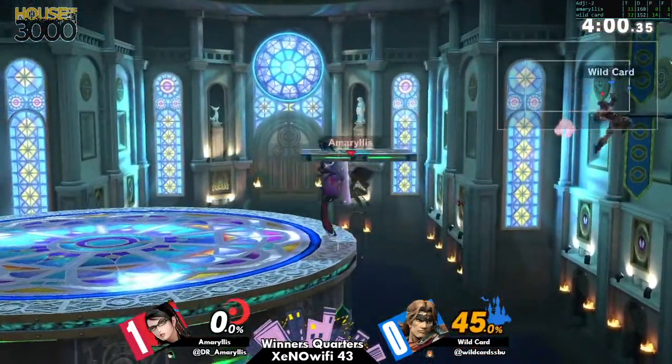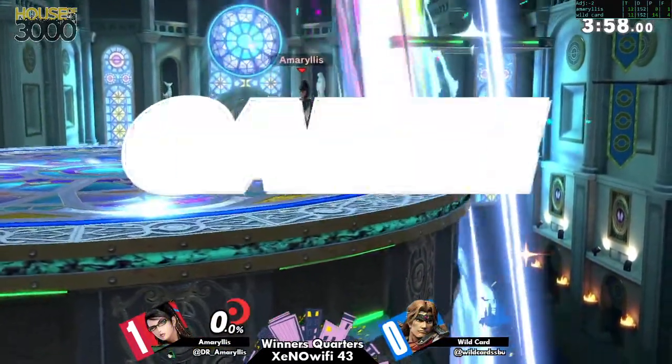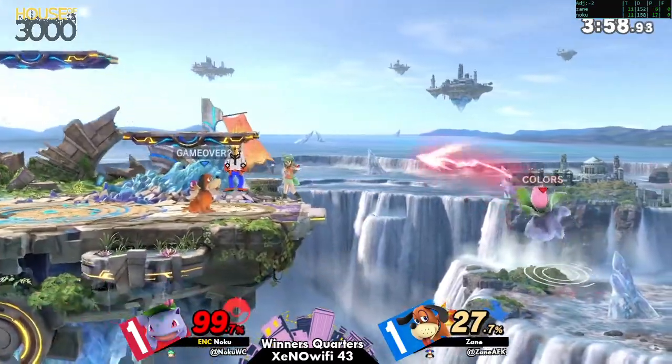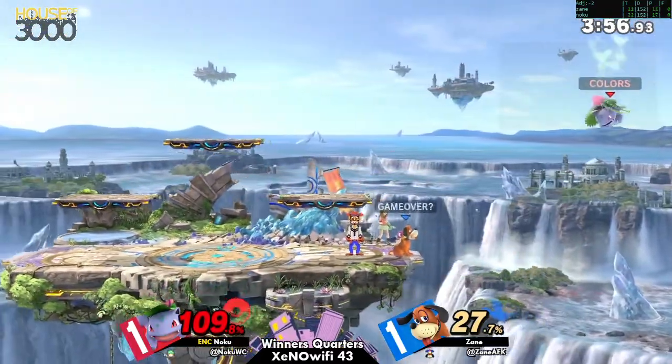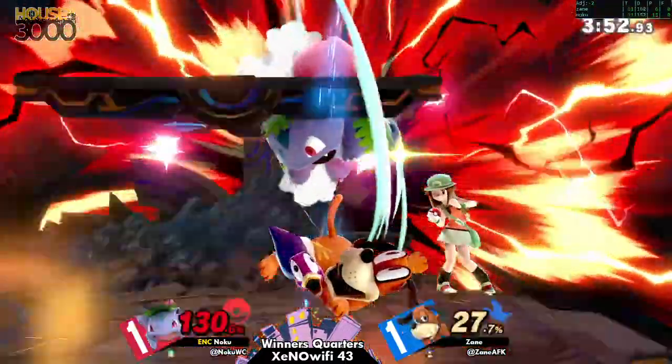The jump's gone, the jump's gone — yes, 100% dead as Emeralds takes it. Clay Pigeon combos, he's at 99%. That's good. Clay Pigeon comes in — oh, the setup.